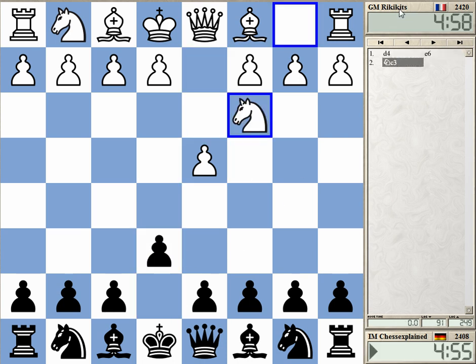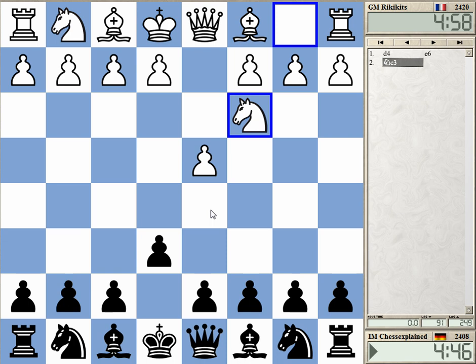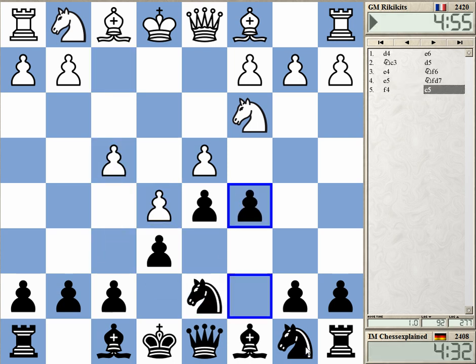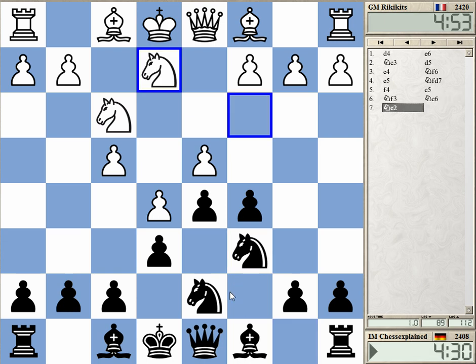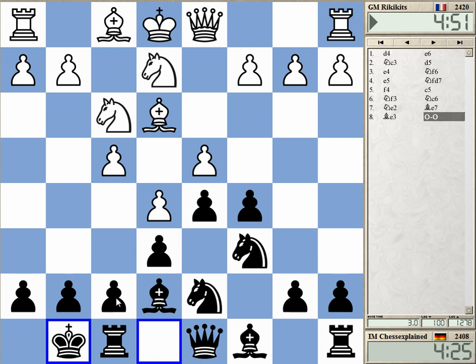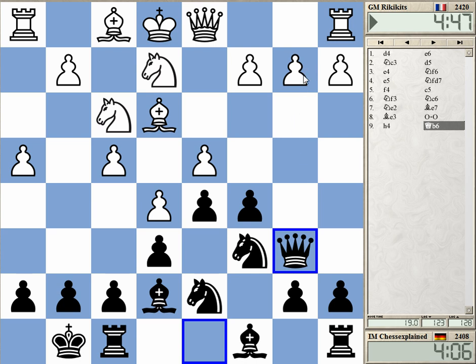Welcome to this video. Playing Ricky Kids — Maxime Lagarde. D4 e6 invites the French anyway; he irritated me with that. A regular style in the French: a quick knight e2. This is a slightly weird mix of systems with the bishop e3, knight e2, and h4. I'm trying to make use of this weakness on b2.